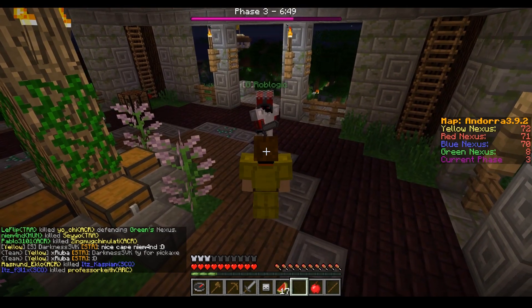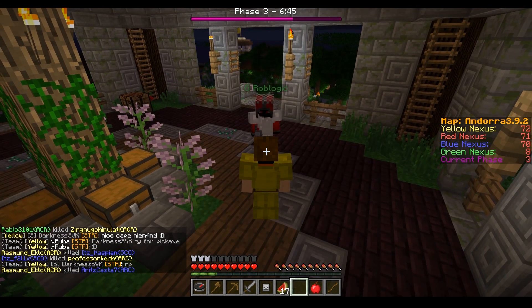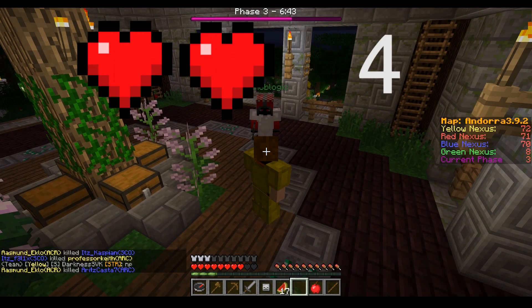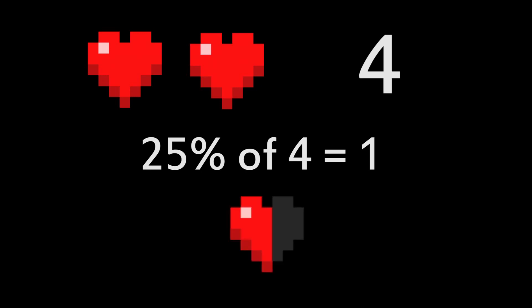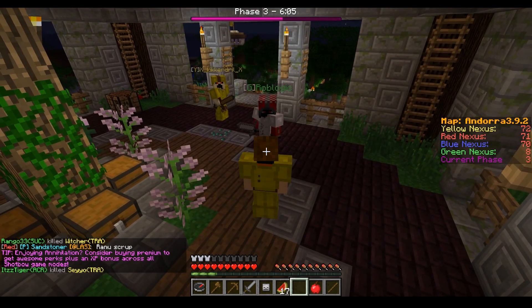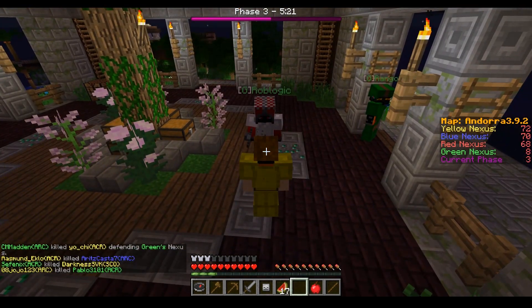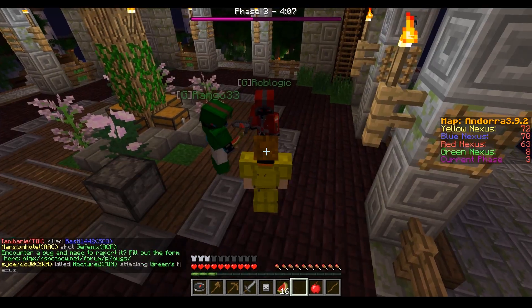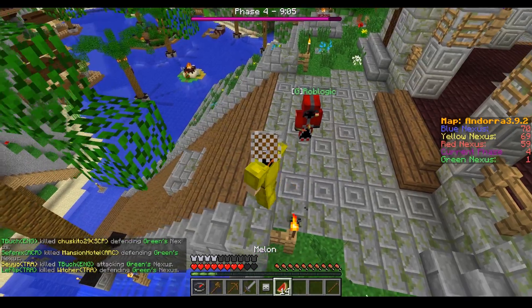Sounds like it works, right? Well think again. In this next example Rob hits me with a stone sword which does 2 hearts or 4 damage points, and 25% of 4 is 1, so theoretically when marked it should deal an extra half heart. But it doesn't — it doesn't deal any extra damage. We tried so many different combinations and in some cases it worked, and in others it did less damage than it should normally. So that's one reason why it's a bad class.